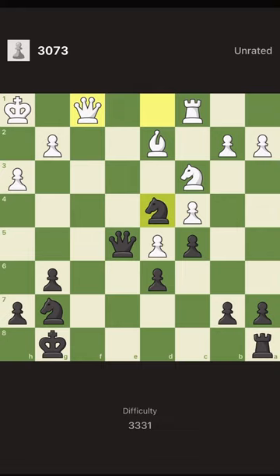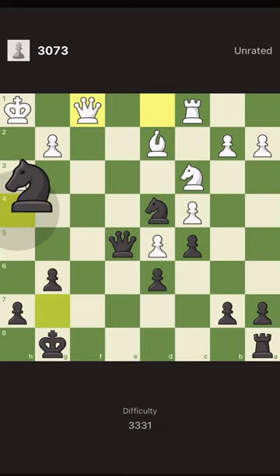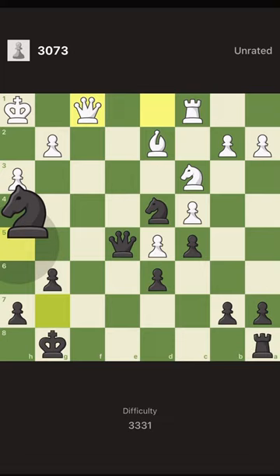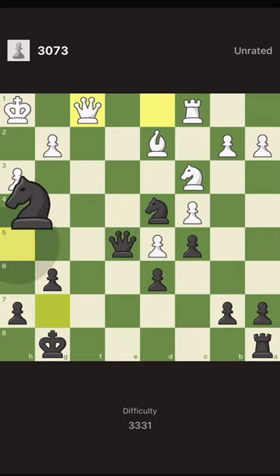Where do you put the g-knight — on f5 or h5? On f5, we cover e3, g3, and h4. H4 is absolute nonsense, there is no white piece that can go there. E3 is also nonsense because no white piece can go there and our queen is already guarding it. But if you put the knight on h5, it guards f4 and g3 — and f4 is where the bishop and queen of white can go, so we block that spot.